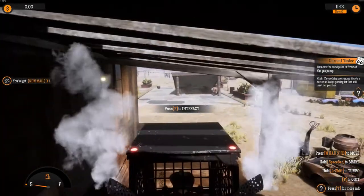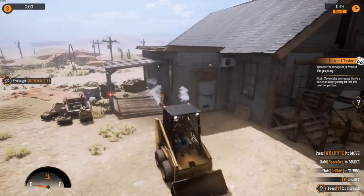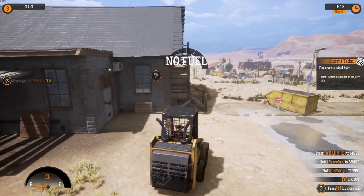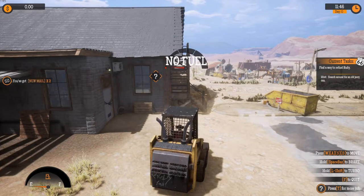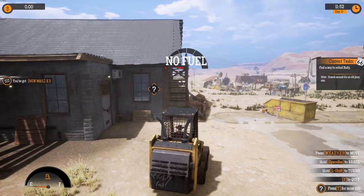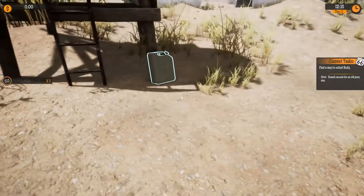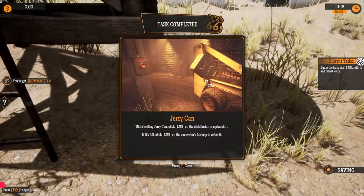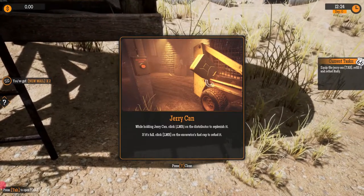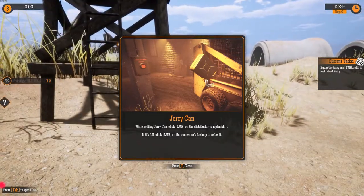Remove the sand piles in front of the gas pump. Task completed — no fuel. Find a way to refuel Rudy. Hint: search around for an old jerry can. We gotta find a gas can. Jerry can: while holding it, click left mouse button on the distributor to replenish it; if it's full, click left mouse button on the excavator's fuel cap to refuel.